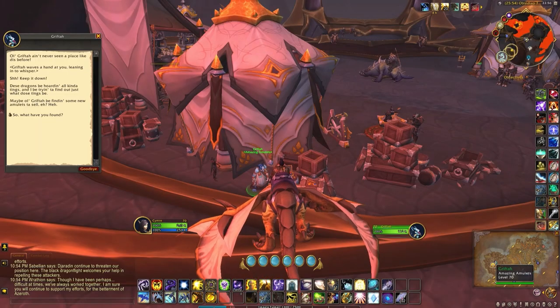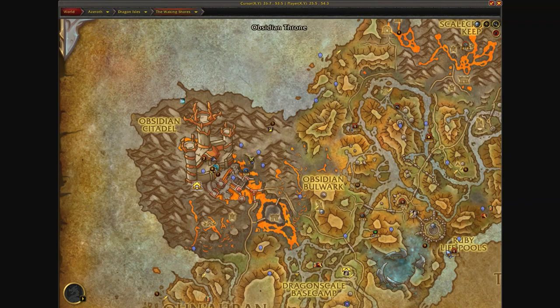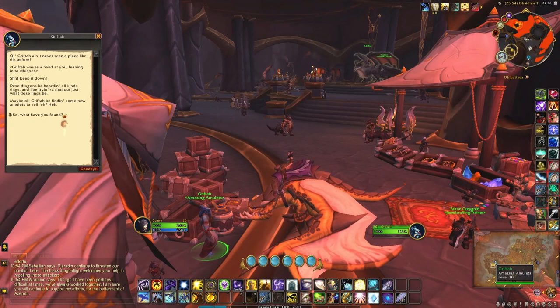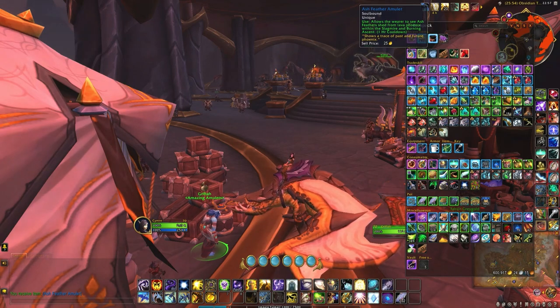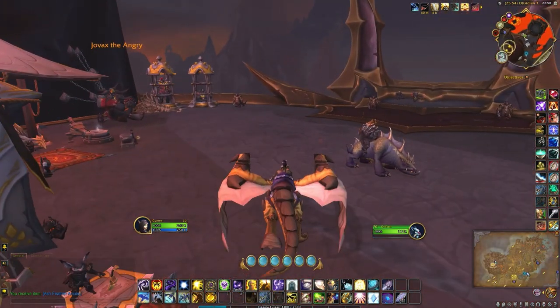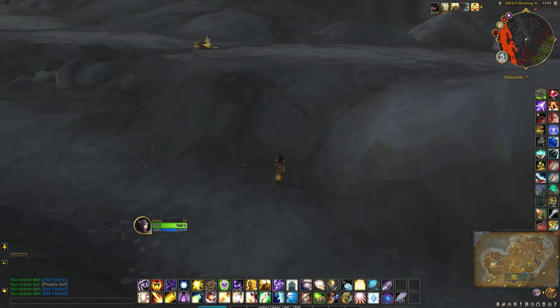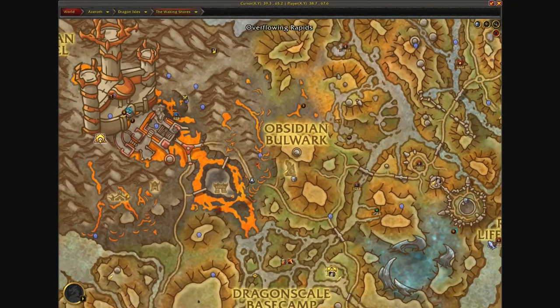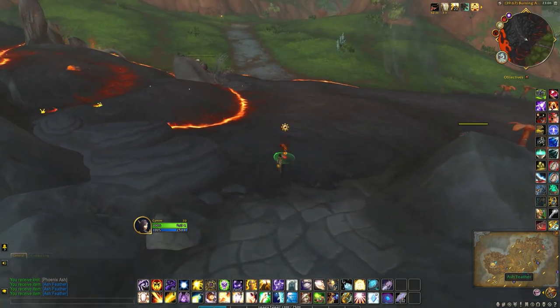You'll also need to collect 20 Ash Feathers. For that, purchase the Ash Feather Amulet from Grifta, located at the Obsidian Throne, to see the feathers. I initially started killing phoenixes but then realized you don't need to do that because they'll just start spawning as long as you have the buff. I found mine around coordinates 38, 67 at the Burning Ascent in the Waking Shores, and continued to see them while the buff was still active.